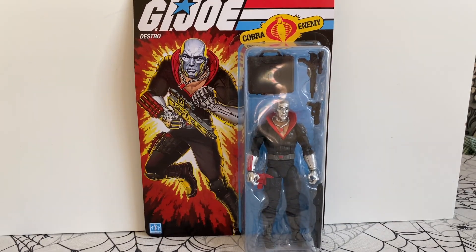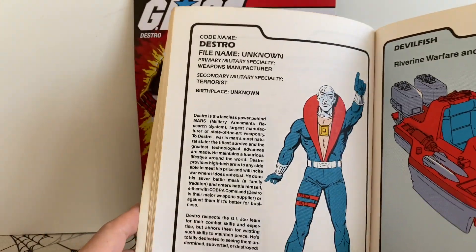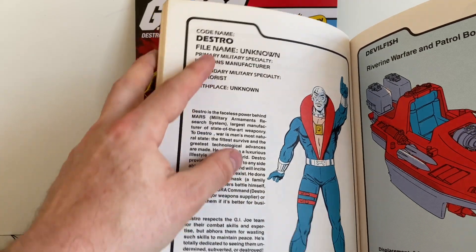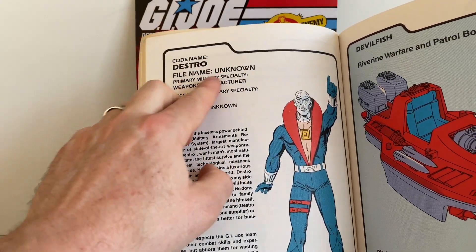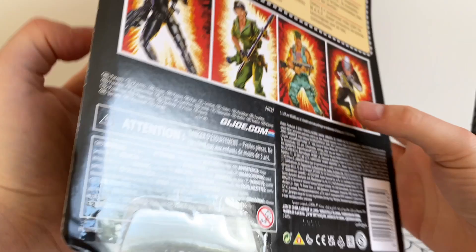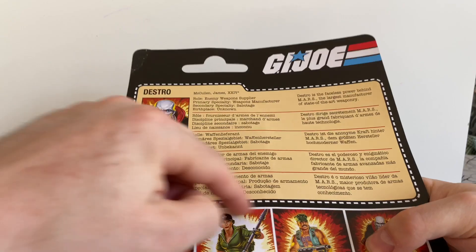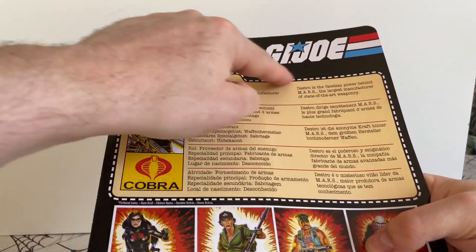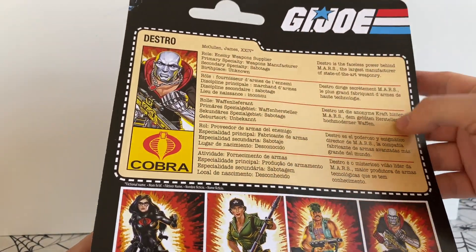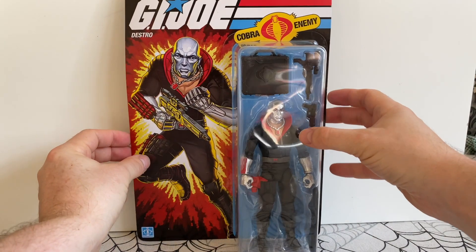Here's his entry from the Order of Battle. What I think is interesting is that this Order of Battle is so old that his real name is listed as unknown. But looking on the back of the card, the Classified retro version does have the old style information card, and it actually lists his name as James McCullen, which we know.